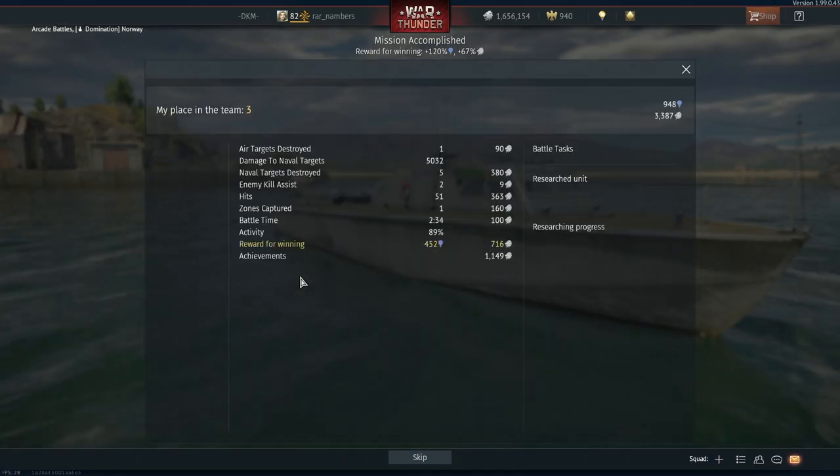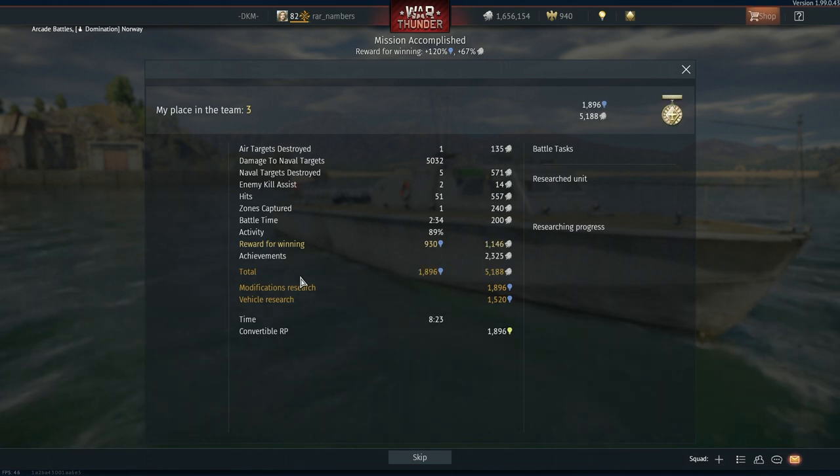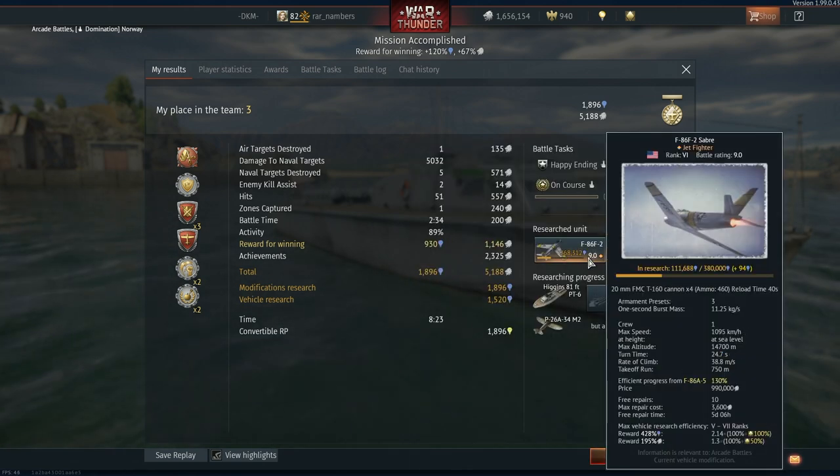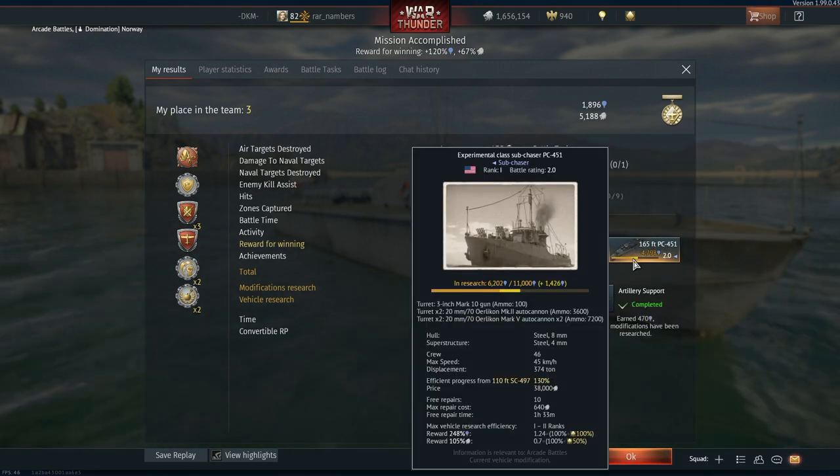After the battle, we'll have this results summary screen where we get to see some of the rewards from the battle. We earned about 2,000 research points and some Silver Lions. Since we don't have to pay for any vehicle repairs, that is fantastic. Unfortunately, we were researching a very high-level air vehicle - I should have probably changed that to something lower tier - so we only got 94 research points there, which is not great. But we did manage to get a good amount of progress on this PC-451, which is pretty cool.